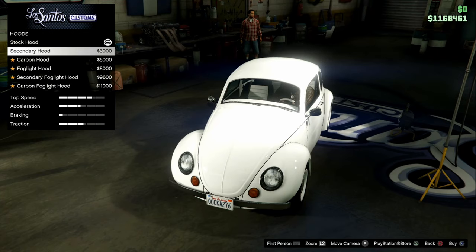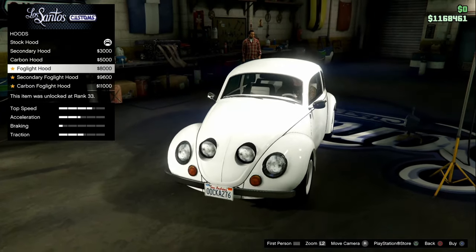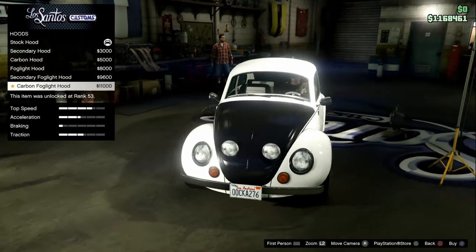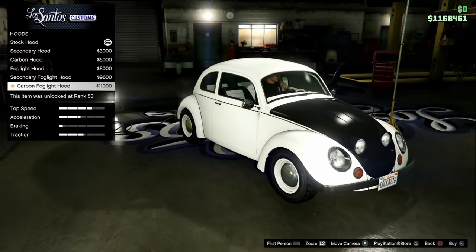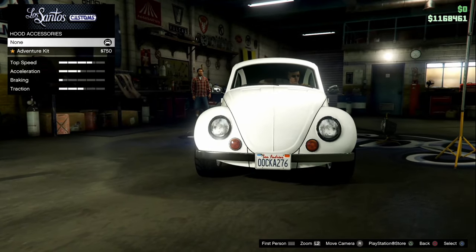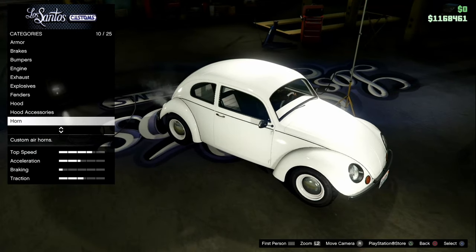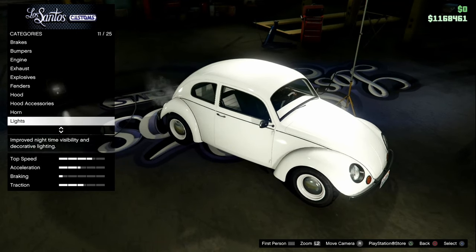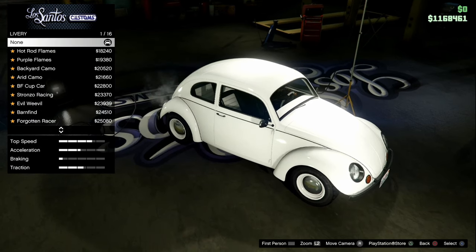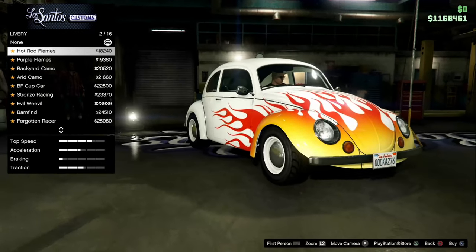Oh, the hood. Secondary, carbon, fog light hood — that looks really dumb. Secondary fog light and carbon. I don't like the headlights shoved in the hood like that — I'm okay with them mounted on the bumper, just not shoved in like that. Adventure kit — oh, that's cool. I like this a lot. I'm buying a second one. I don't care if it's $800,000, almost $900,000.